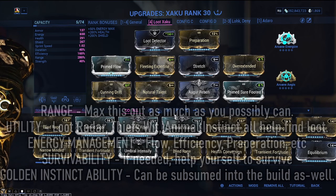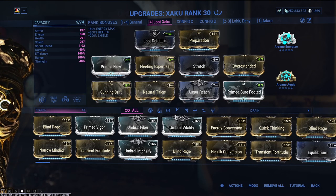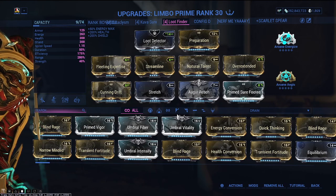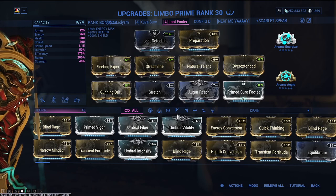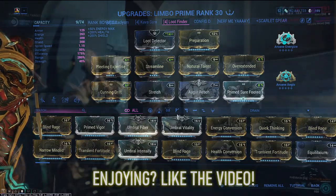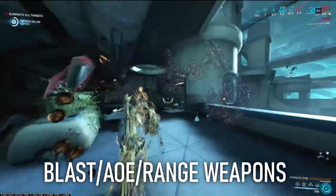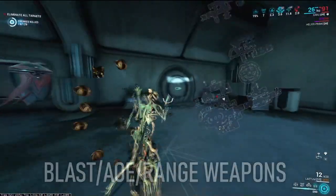If you find yourself having any trouble surviving, don't be afraid to mix in some survivability in whatever way suits you. Here is a quick alternative build for Limbo — same focus on plenty of range and detection-related mods, and you're good to go. There are also some weapons you can use as an alternative, like Ogrys. Weapons with large explosive ranges, like Rammards, help shatter caches and break loot open to be easily collected. Feel free to take that option.